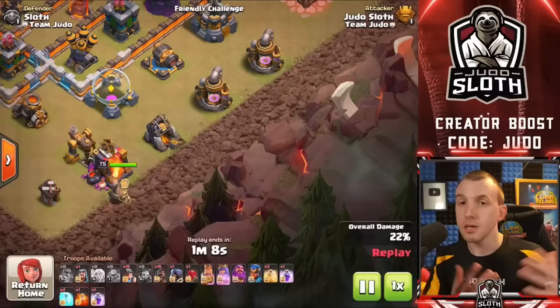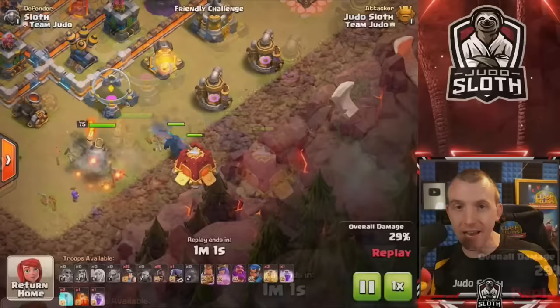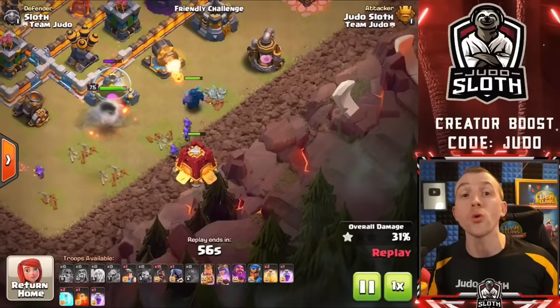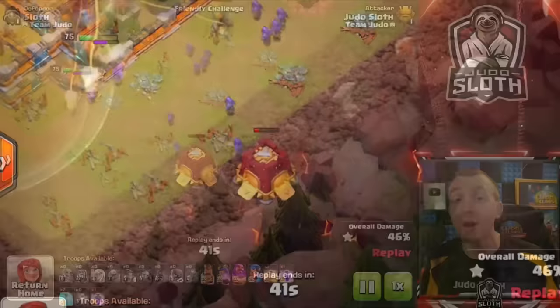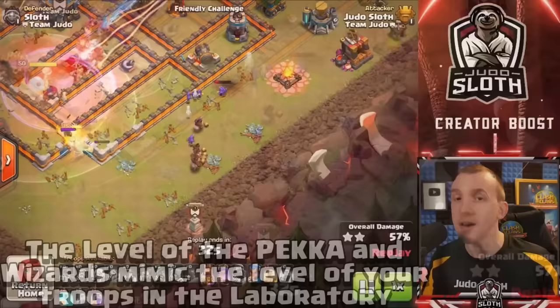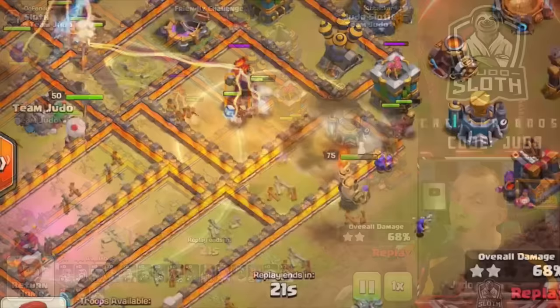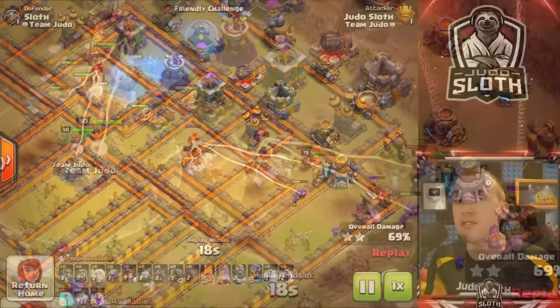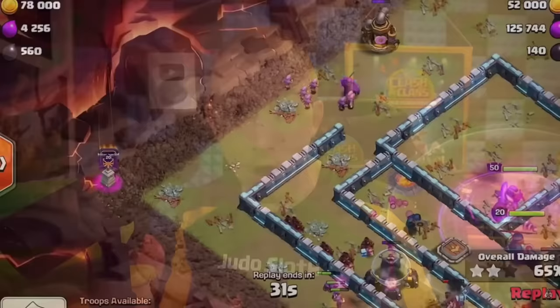The Siege Barracks is a unique siege machine because it does not move — once you deploy it, it will parachute in releasing a PEKKA and up to 11 wizards. These are bonus troops you get as part of the Siege Barracks; they are not your Clan Castle troops. It does have diminishing health over time and can also take damage. Its primary use is to create a funnel, most of the time as part of a hybrid attack, where people then use hog riders inside the Siege Barracks to merge in with the main attack. Even if you are not doing a hybrid, hog riders are a good choice because they can clean defenses on the outside of the base.